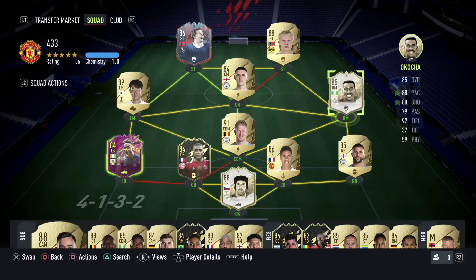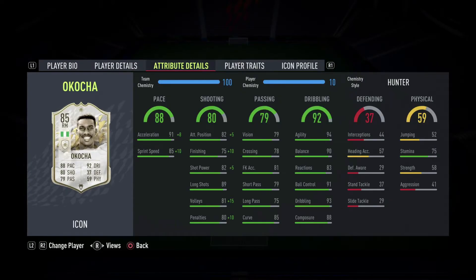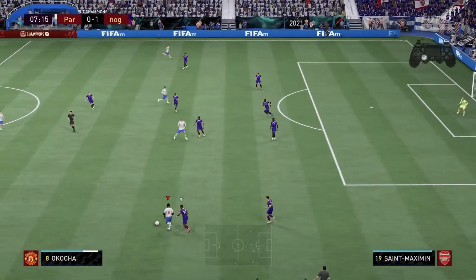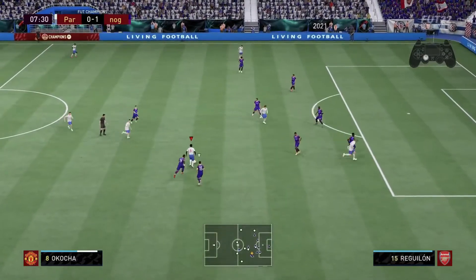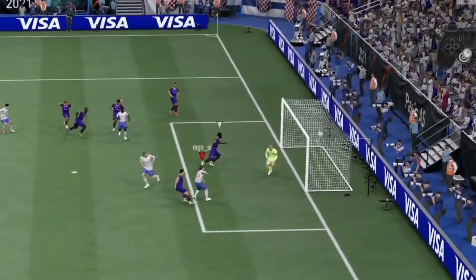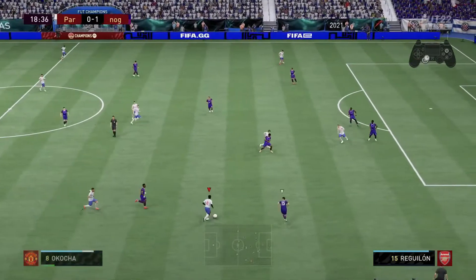On the right mid I've got JJ Okocha. One thing I love about him is his agility — the way you can use the right analog stick to dribble the ball is excellent. His agility is 94, and when I'm dribbling with him it's just so smooth to get around players. It's a great card to have. I've done a video on how I got this icon card, so go check that out.